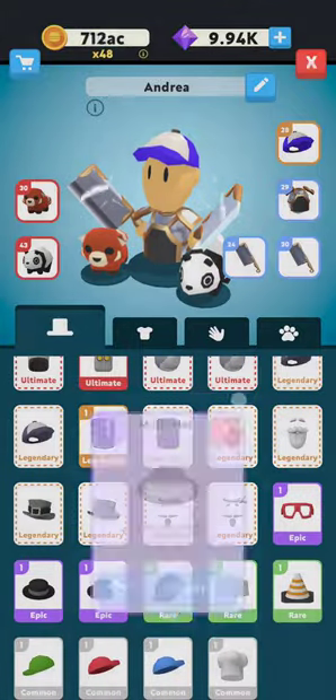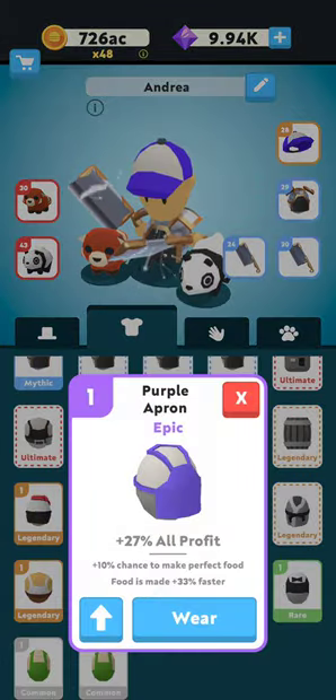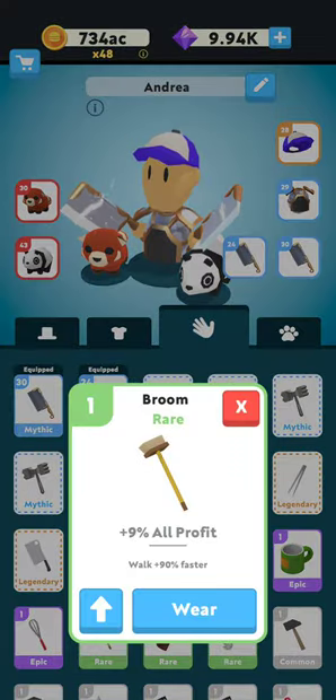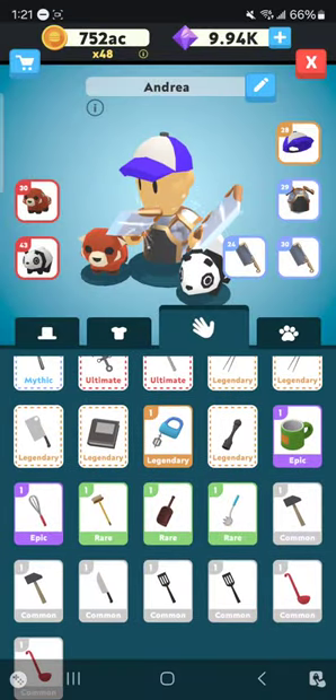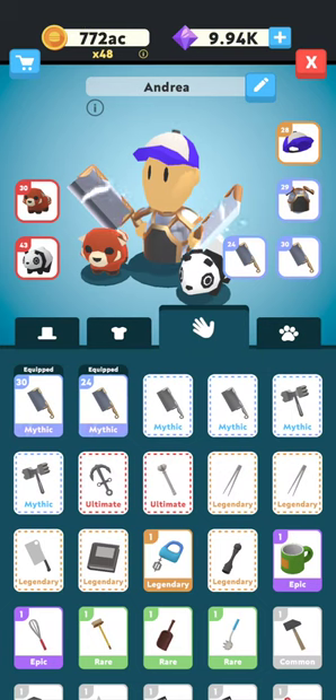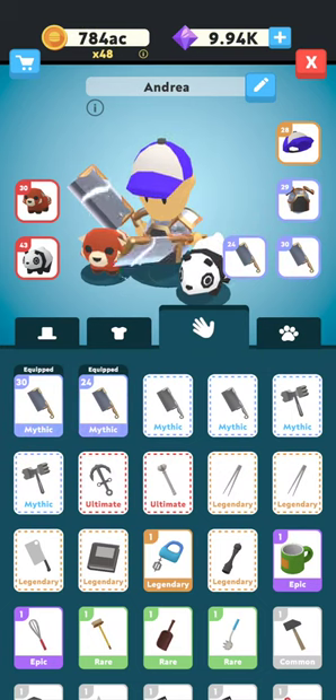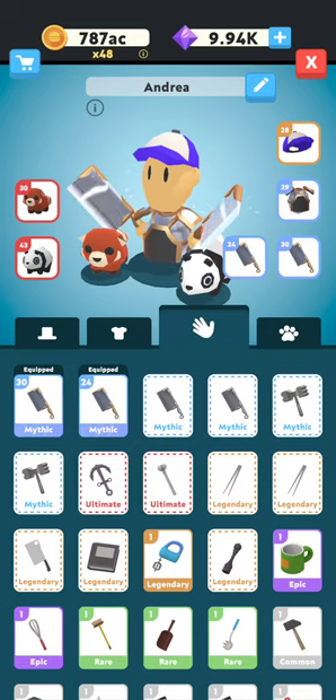You want to have something that gets you moving — some epic gear, or even rare gear that you've put some commons towards to upgrade. It doesn't necessarily have to be epic. And once you reach city 70, join a club.